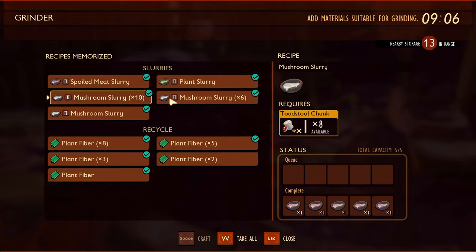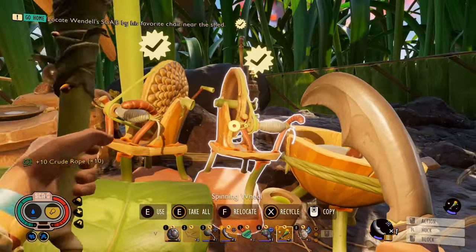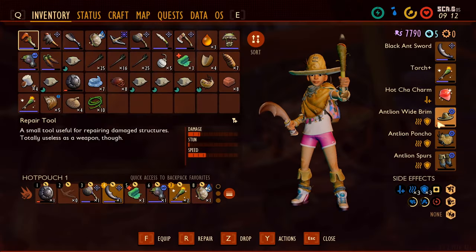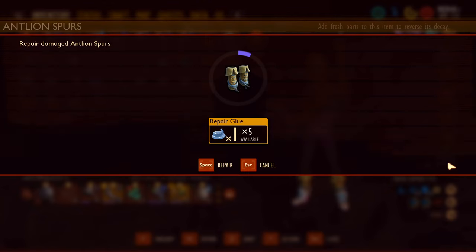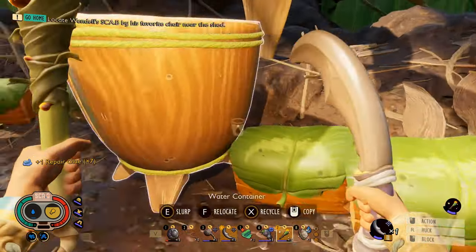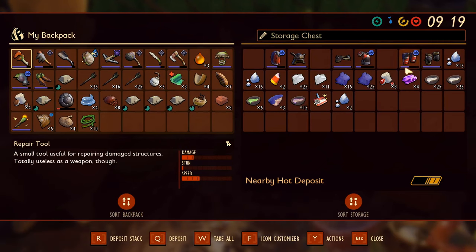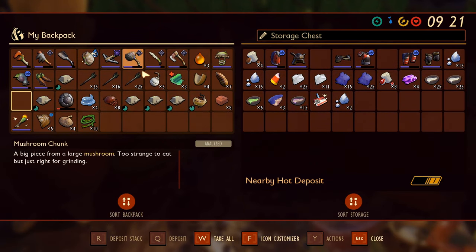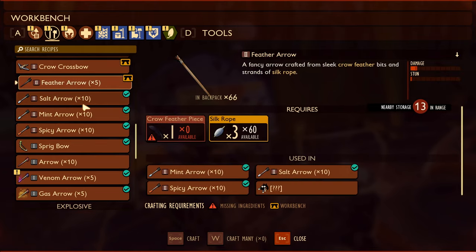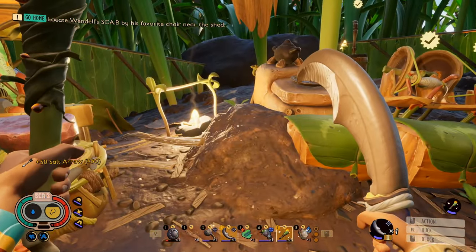Mushroom slurry times six — how about no. Let's just repair all of these and bring the rest of the repair glue with us. I want to get rid of that mushroom stuff. I need to bring some salt arrows — like another 50 or so. Yeah, 50 salt arrows, that's just good enough.